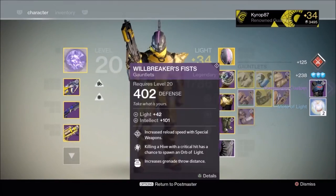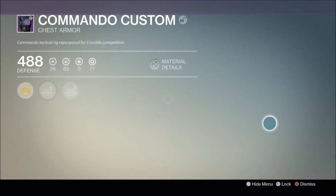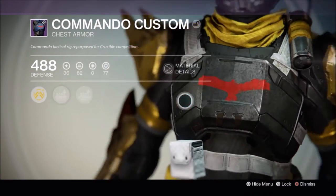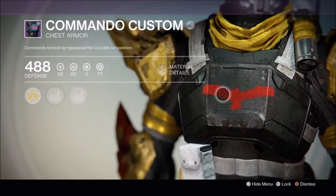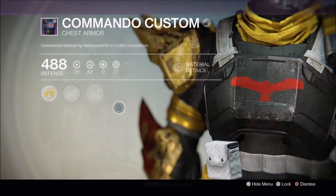Commando Custom Titan Chest Piece. It has intellect and strength, and it looks like the Batman Beyond symbol — pretty cool. It looks like it adds shotgun and pulse rifle ammo.